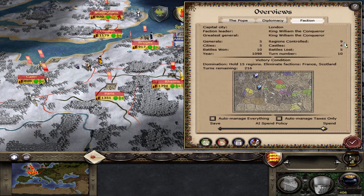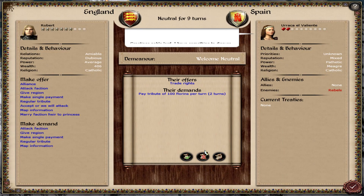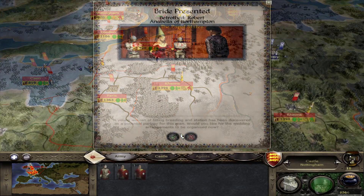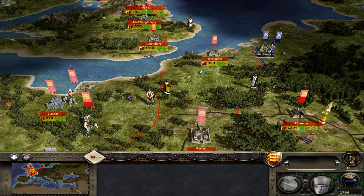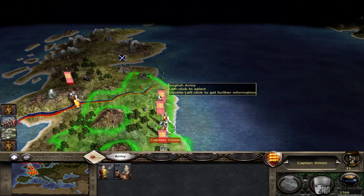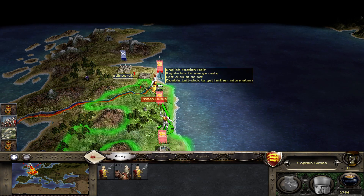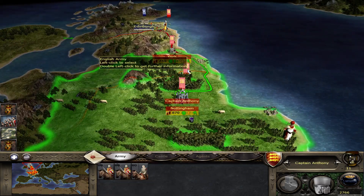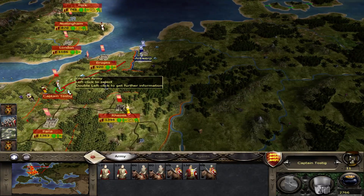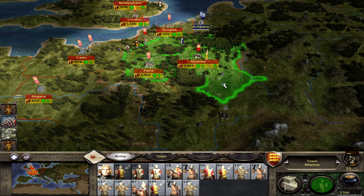We are up to nine provinces controlled. New mission, nice! They have a family member there. Let's have these guys join. Move here, go there. And then have these guys join, and then you can start heading out, I think. These guys will have to leave these guys behind.